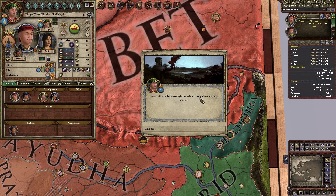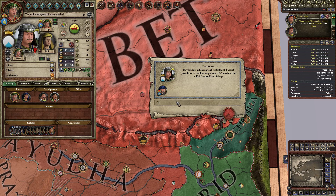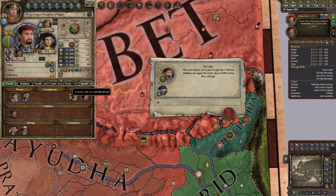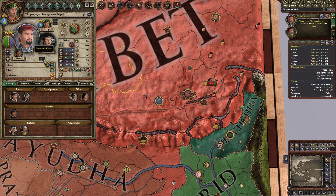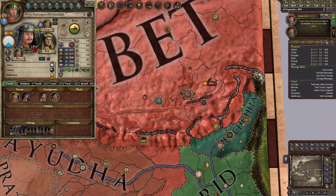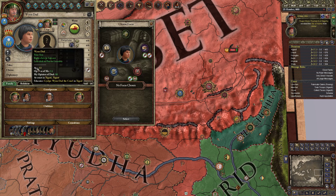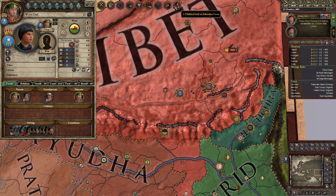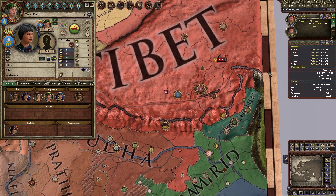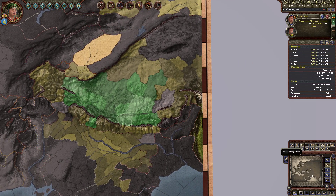Rabbit after rabbit was caught — I killed and brought to me my new bird. We gain plus one diplomacy. My son Pennington now likes me a little more — let's send him an honorary gift and ask him to change his religion. Pennington agreed to change to the Buddhist faith — excellent. We have one child here who needs learning: Prince Dud, my bastard. And with that I think we are going to end the episode here. Thank you guys for watching — I hope you enjoyed, and I hope to see you in the next one. Take care, bye.